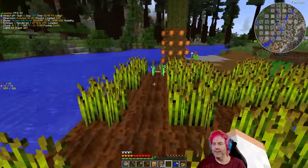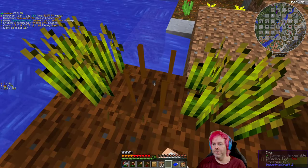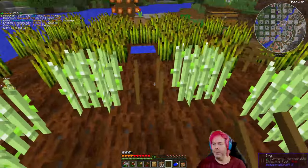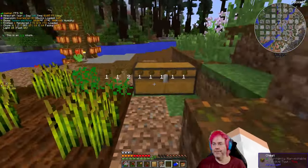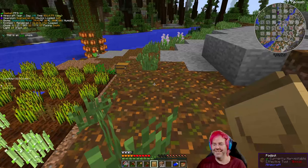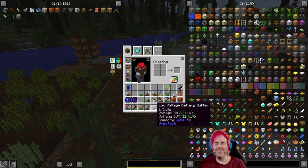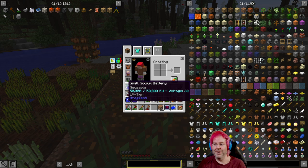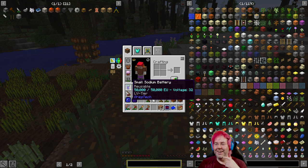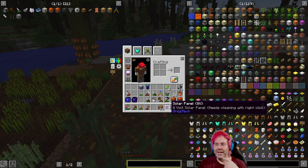Looks like this one is maybe done — yep, cool. Two more seed bags out of that. What's in the loot bag? A low voltage battery buffer! If only we had power. We have a small sodium battery with 5000 EU in it, voltage 32, so it's LV tier. And we have a solar panel!